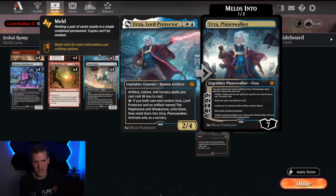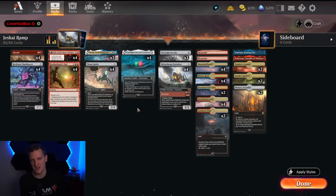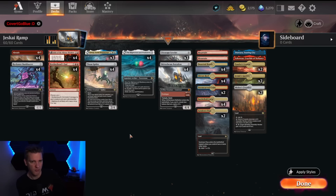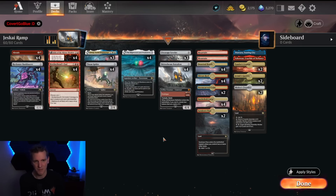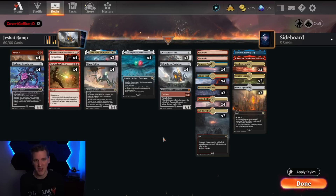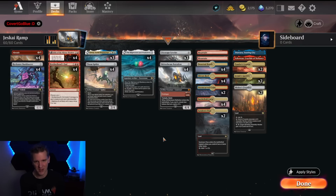The only white card in the deck is Urza Lord Protector, which fits right in because we're running four copies of the Mightstone and Weakstone. The Urza meld plan has been done and we've seen it here on this channel many times, but not quite backed up by powerful artifact ramp cards like Cityscape Leveler and Skitterbeam Battalion. The Battalion is a mythic I hadn't seen played often until this deck started doing well — the ability to pay nine mana and make three 4/4 trample haste creatures can end the game quickly.